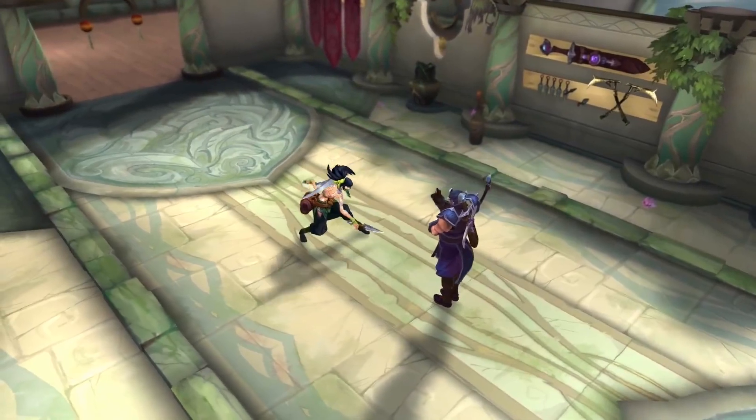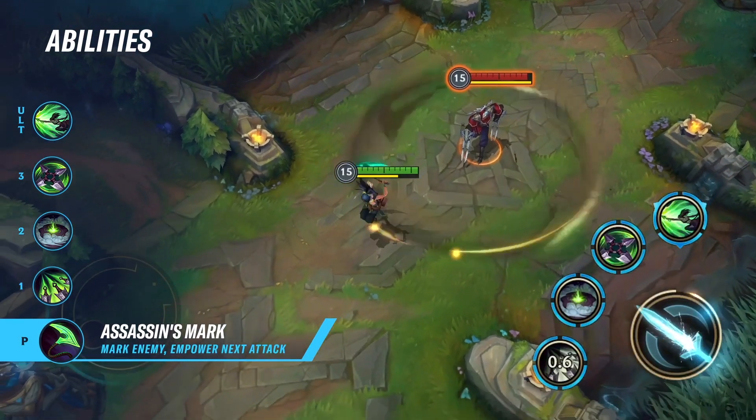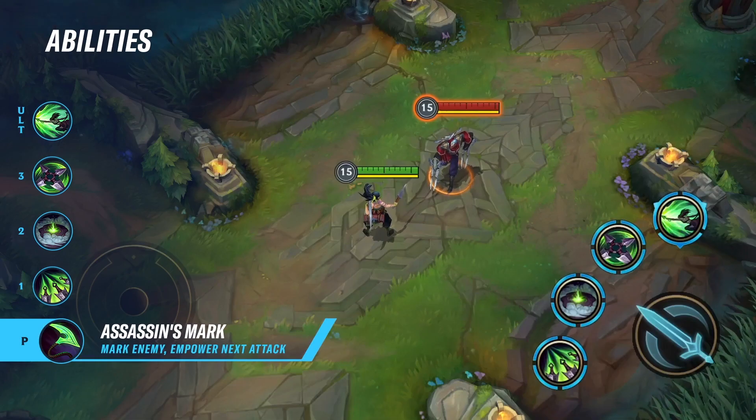Akali's passive is Assassin's Mark. Damaging a champion with an ability creates a ring around them. Crossing the ring's edge empowers her Kama, which increases the range and damage of Akali's next attack.